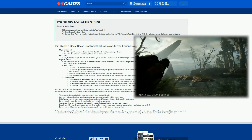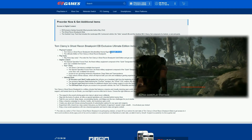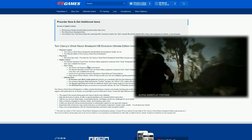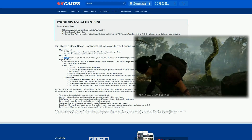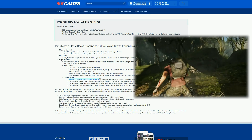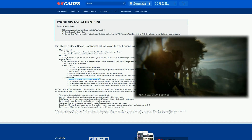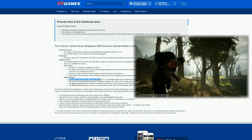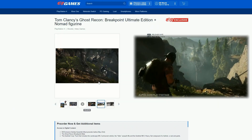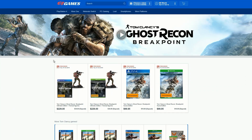The physical content is Tom Clancy's Ghost Recon Breakpoint plus the Ubicollectibles Nomad figurine — 24 centimeters tall and looking pretty epic. You also play three days early and get a bunch of packs including XP boosters for leveling up quicker, an exclusive Survival Pack, a Sacred Lamb Pack, and the Off-Road Pack. A lot of goodies for this really awesome edition.